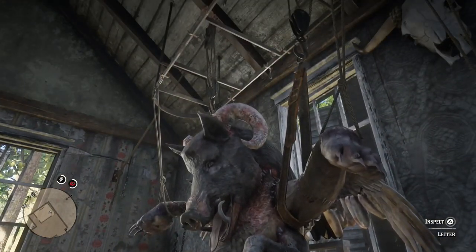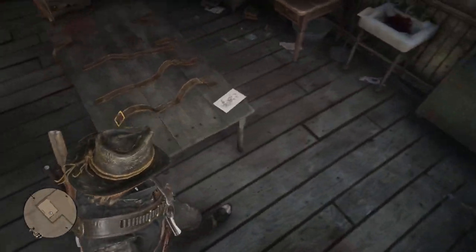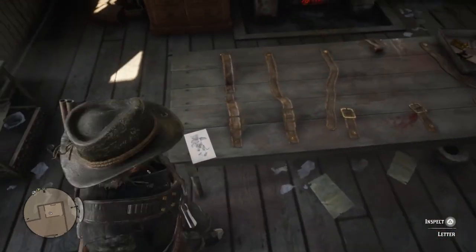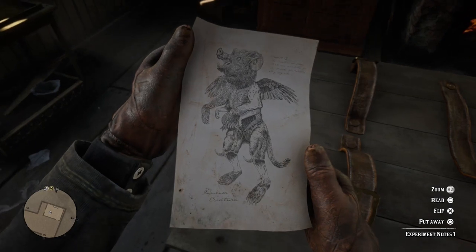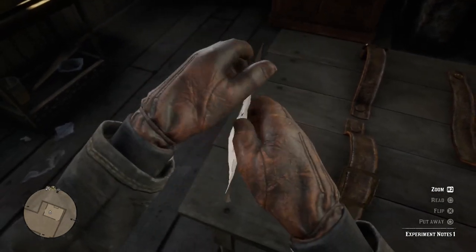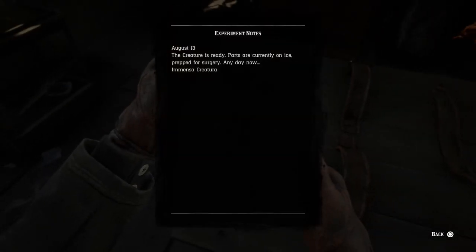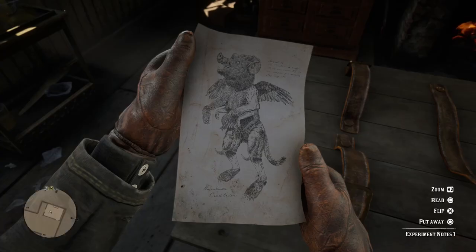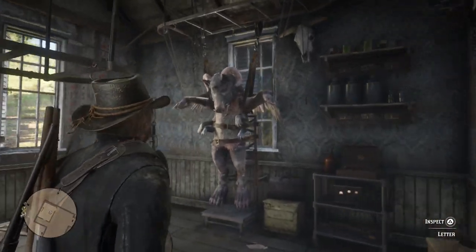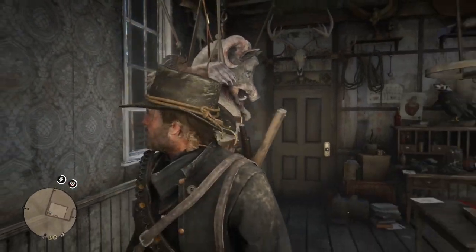Some really sick creation that some weird scientist probably made. I think he might actually still be here — this mystery is not solved yet. If you walk around, you can collect various experiment notes about what they used to construct this monster. One note says 'The creature is ready — parts are currently on ice, prep for surgery any day now — Immense a Creatura,' which basically translates to 'immense creation.' It doesn't look to be living, but who knows — this could be Frankenstein-style stuff. You never know with Rockstar why they've put this in the game.